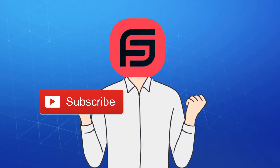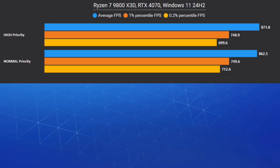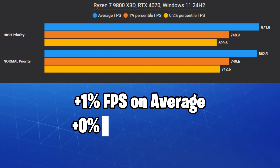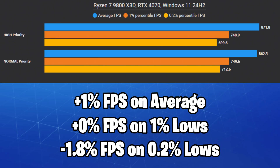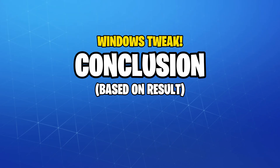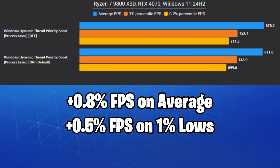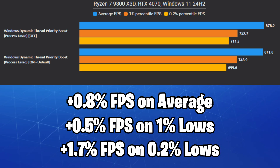Please make sure you're subscribed with notifications on so you don't miss it. Running the game in high versus normal priority didn't make a big difference and it's within the margin of error. However, if you're running other apps in the background with higher than normal priority, this might help make your game smoother. Dynamic Thread priority boost didn't give us any significant FPS boost, but it did help with some micro stuttering issues I had in the past.